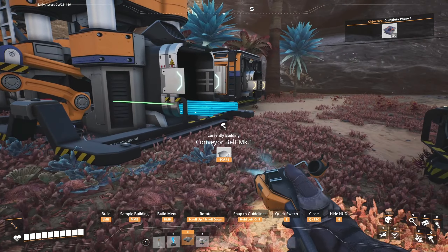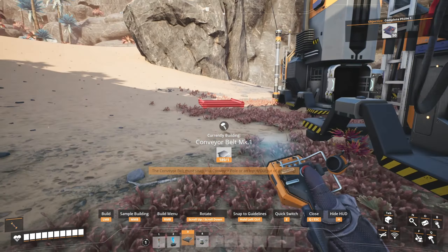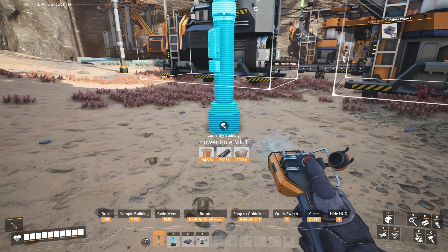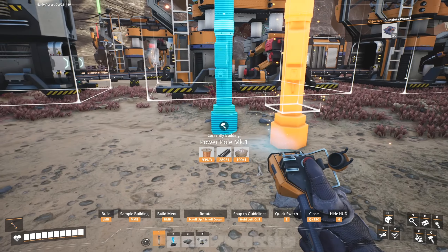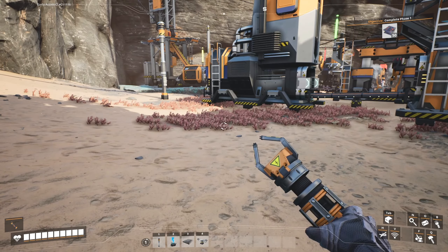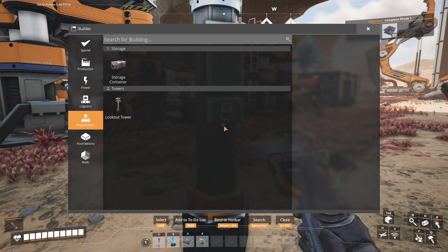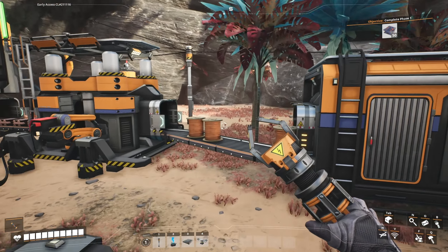So let's wire this all up. That constructor is going to go in there, that constructor is going to go in there, and that smelter is going to feed that constructor — and that one is already being fed. Power pole. If I had actually plugged in these guys, the whole thing would have stopped dead. Something ran out of power — if I do this, the whole thing goes boom. It's probably this one over here.